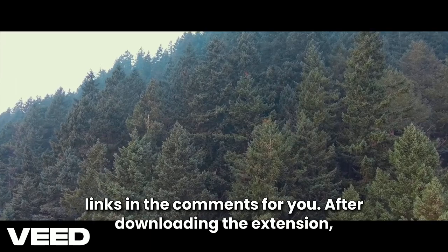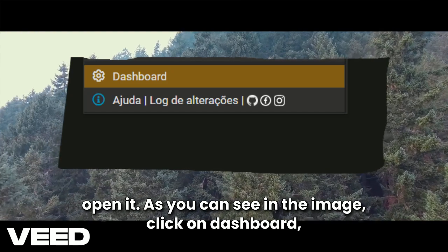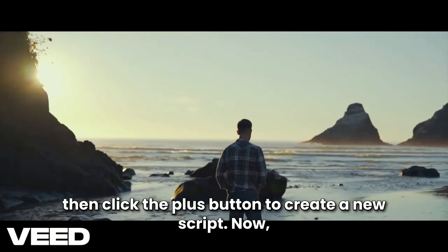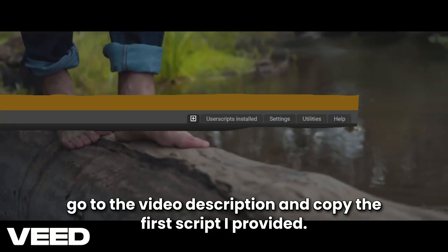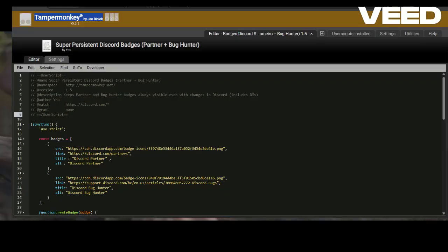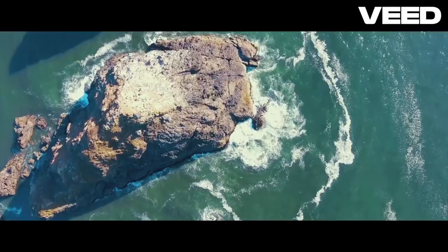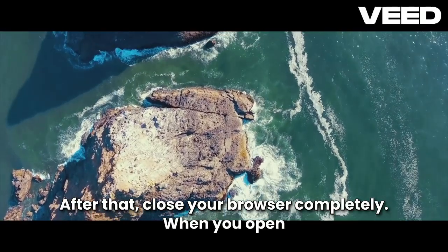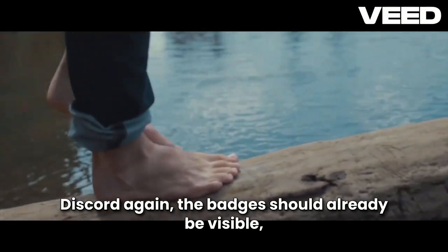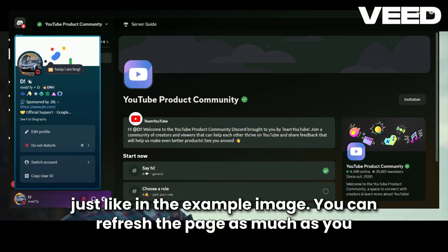After downloading the extension, open it. As you can see in the image, click on Dashboard, then click the plus button to create a new script. Now go to the video description and copy the first script I provided. Paste it into the Tampermonkey editor and then click Save. After that, close your browser completely. When you open Discord again, the badges should already be visible just like in the example image.